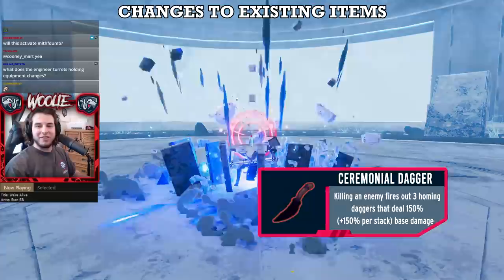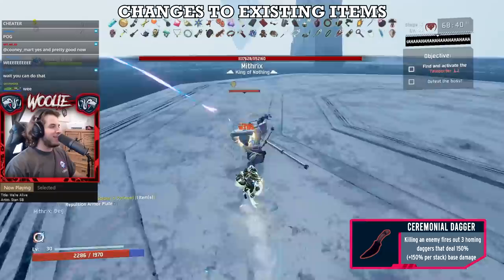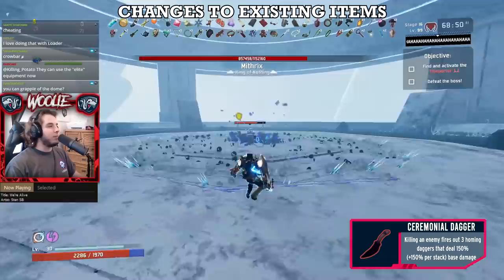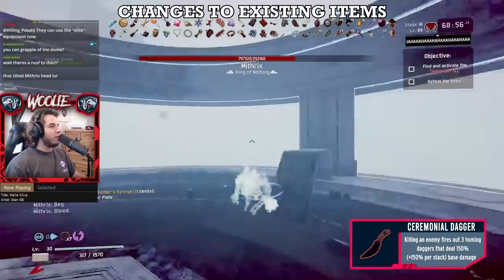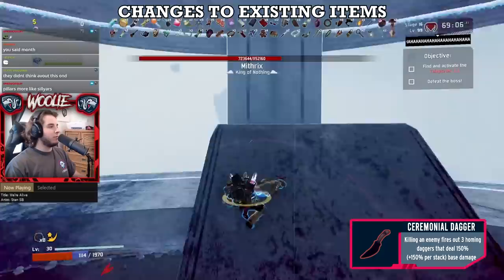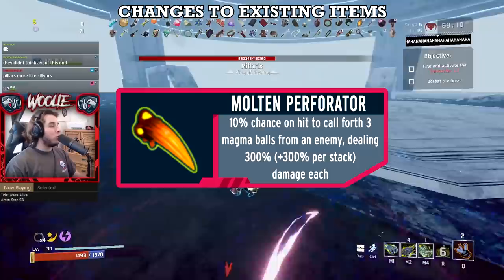This might surprise some of you, but I'm bumping Ceremonial Dagger down a couple pegs from S to B tier. Here's the thing: if you're having a great run and pick up Ceremonials, awesome — you no longer have to worry about anything less than a boss. But if you are struggling in your run — say you just got to stage 4 and painstakingly saved up for the legendary chest or killed the Alloy Worship Unit, and then Ceremonials pop out — you're still going to be struggling. The S tier red items are the ones that immediately make a difference when you pick them up. Ceremonials absolutely do not make that difference, especially if you don't have very many proc-related items for them to scale off of. Screen-wide annihilation is still possible with the daggers — it's just that if you're at that point in your run, you probably didn't need them in the first place.